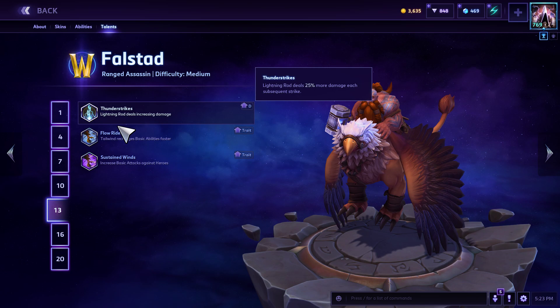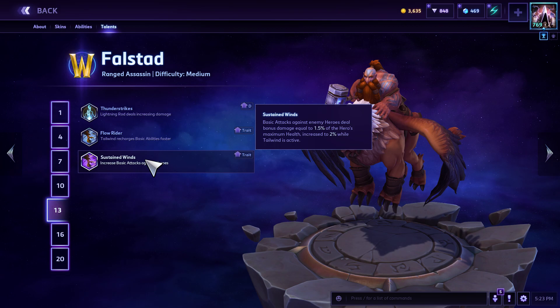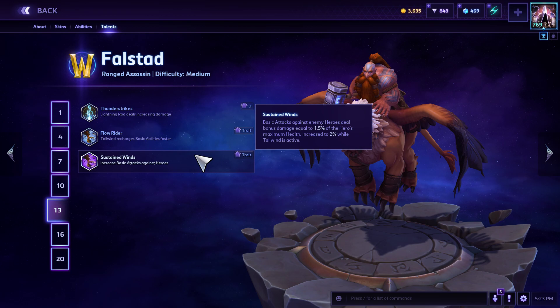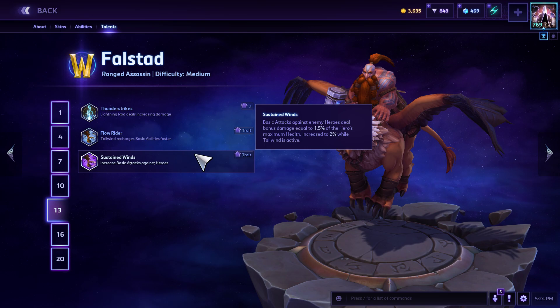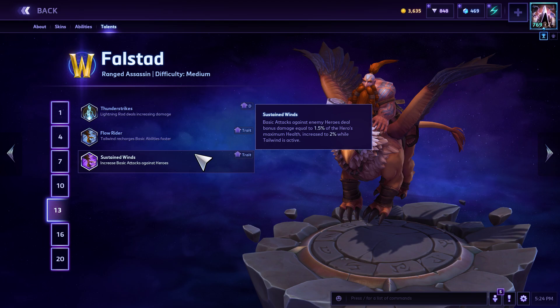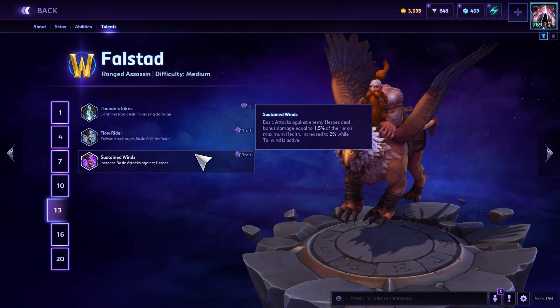At level 10 you take Mighty Gust. At level 13, Sustained Winds is where this build really comes online. Against high-health heroes like Stitches or Diablo, they hate you — you can chunk them down so fast. Basic attacks against enemy heroes deal bonus damage equal to 1.5% of the hero's maximum health, increased to 2% while Tailwind is active. So if you're not taking hits and pelting an enemy hero, you might do 250 damage times five auto attacks — about 1,250 damage — and then that bonus takes another percentage off on top.